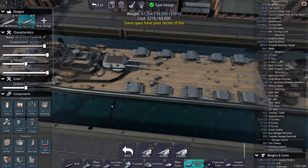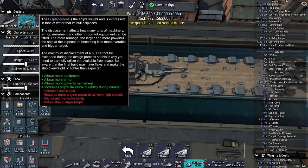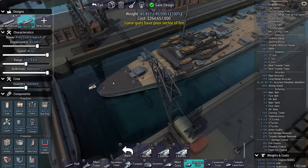This should do. Can I make it slightly smaller to save at least some weight? 276 million. Some guns have poor fields of fire? No, they don't — everything is working as intended. 47,000 tons — 46,000 tons — it still works. 45,500 tons — sold for 45,500 tons.